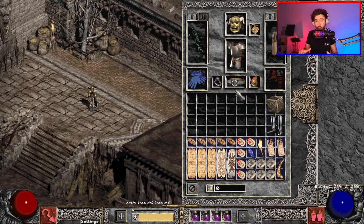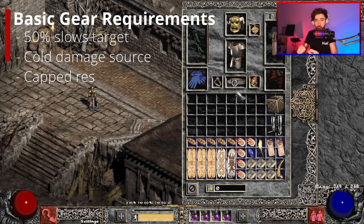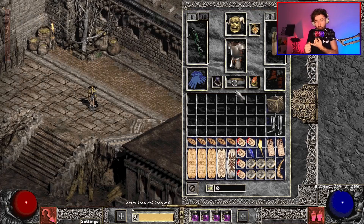There are some basic requirements you are looking for with your gear. You want to be hitting 50% slows target. You want to have some source of cold damage. You want to be maxed out on fire res, and max light res is also useful. You want some form of cold absorb — although max cold res is not necessary for this build, it does make things a bit safer. And otherwise you want to stack damage and life wherever possible.